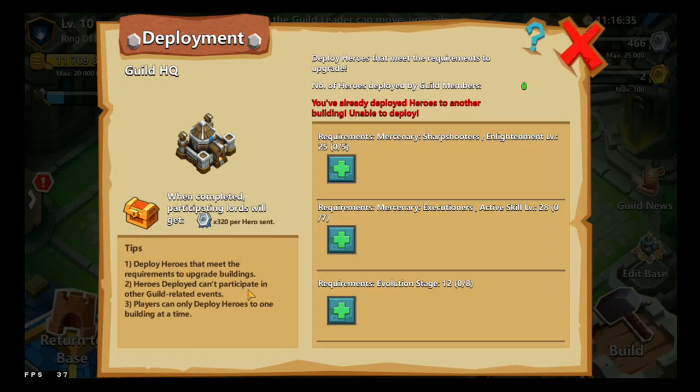Deploy Heroes and meet the requirements to upgrade buildings. Heroes deployed cannot participate in other Guild-related events. Players can only deploy Heroes to one building at a time.